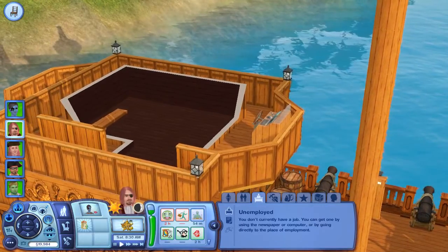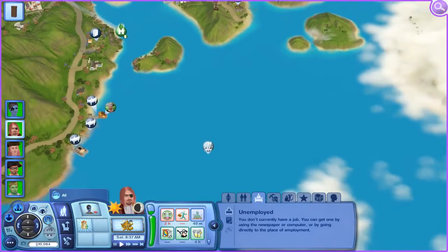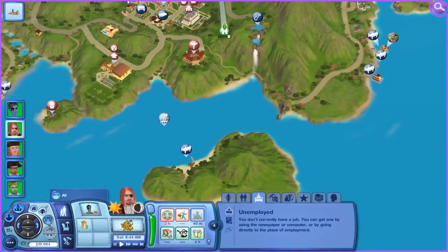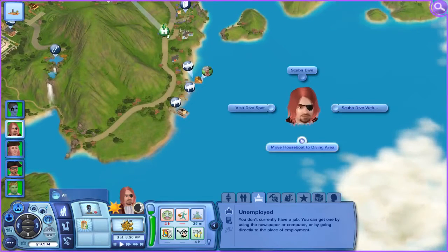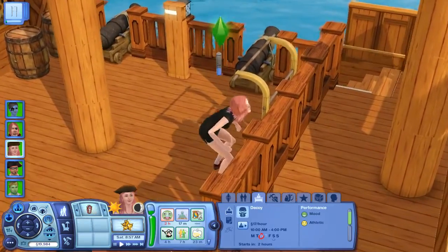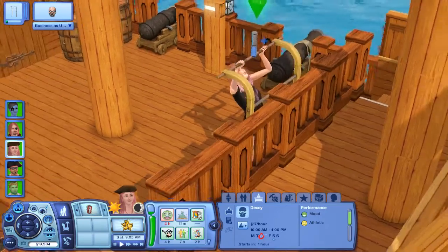She needs to improve the athletic skill to advance in the criminal career. Randy — I guess we can send him to pilot a ship. I love the pull/chin-up bar, whatever it's called. It's very convenient if you don't have enough space for the treadmill or the exercise machine.